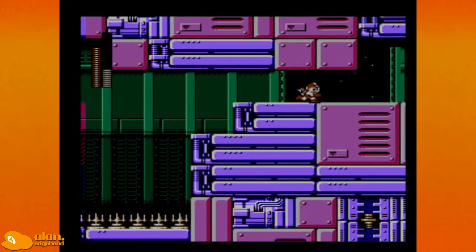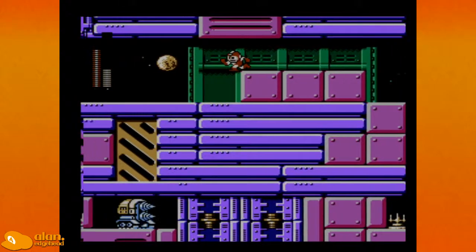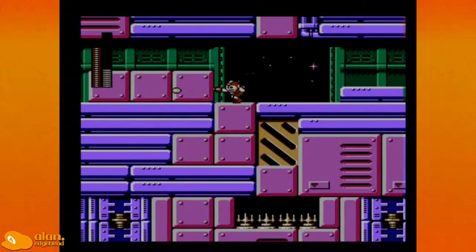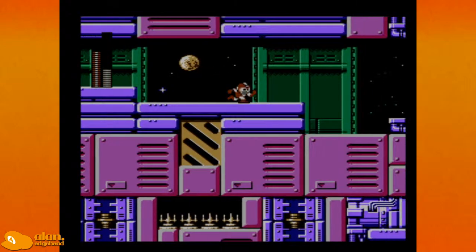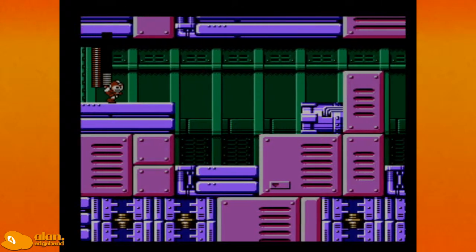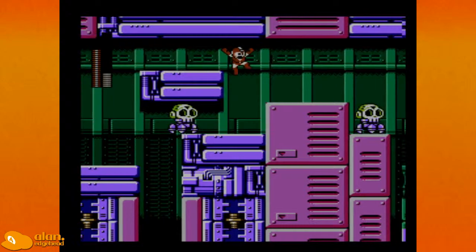We jump across. Pretty sure that's a bottomless pit — don't risk it. Maybe — oh wait, there's spikes there. Falling in that pit or this pit would be disastrous, so don't. Just gonna skip the skull guy.